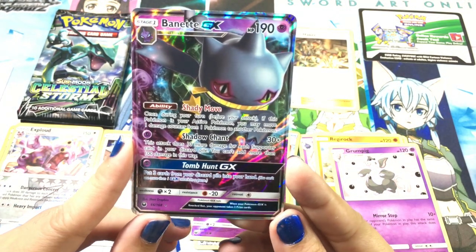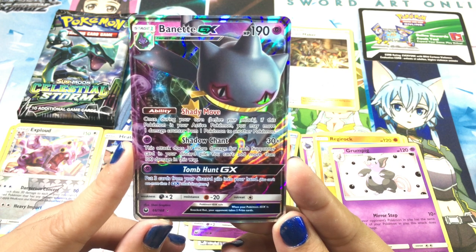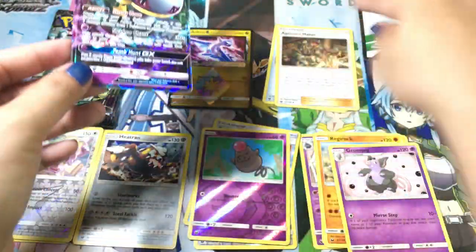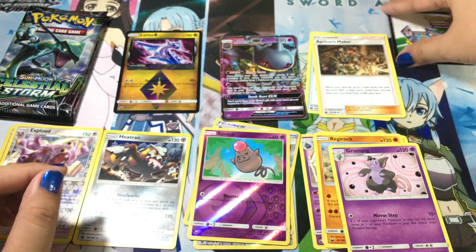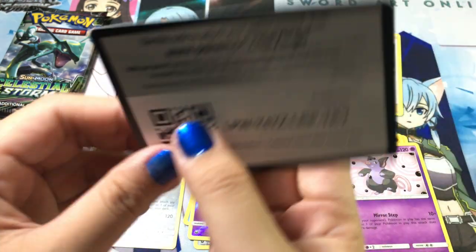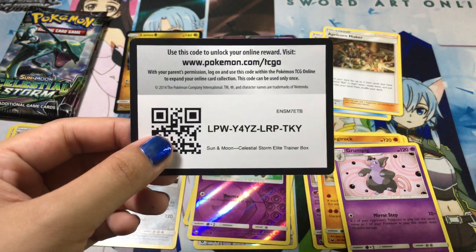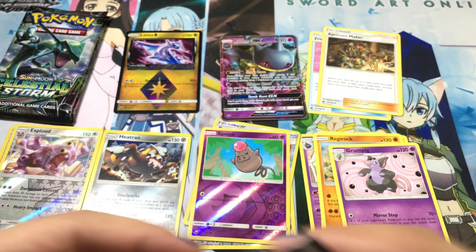Okay, so for the code card of the Sun and Moon Celestial Storm Elite Trainer Box — go get it guys and have fun with it!